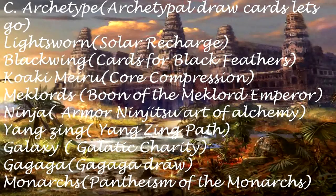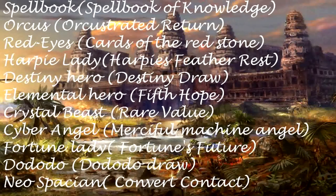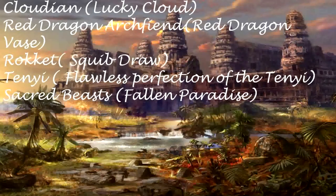Monarchs — Pantheism of the Monarchs. Spellbook — Spellbook of Knowledge. Orcus — Orchestrated Return. Red Eyes — Cards of the Red Stone. Harpy Lady — Harpy's Feather Rest. Destiny Hero — Destiny Draw. Elemental Hero — Fifth Hope. Crystal Beast — Rare Valley. Cyber Angel — Merciful Machine Angel.